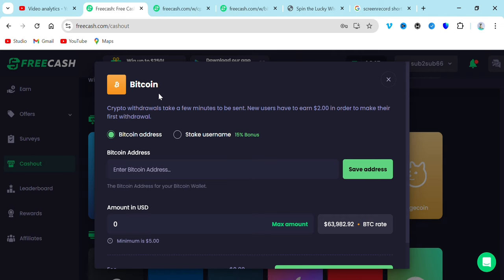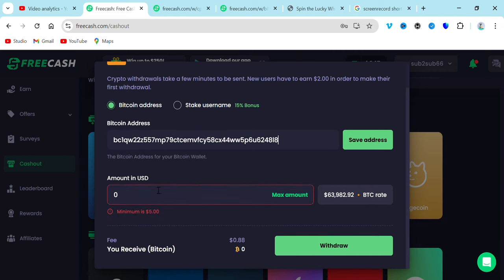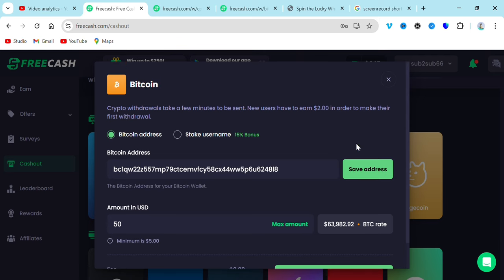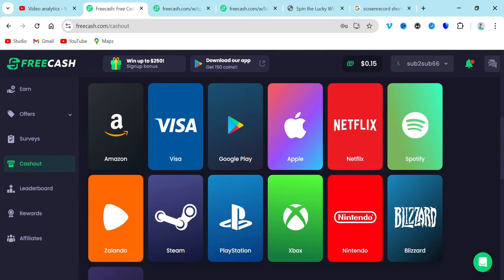Once you paste the address, go and enter the amount you've already earned from the platform, then go over and click 'Withdraw.' You just go over and click on it. It says 'You must verify your email address before you can make a withdrawal.' Even if I verify my email address, I don't have enough funds to withdraw right now. The minimum withdrawal is five US dollars.